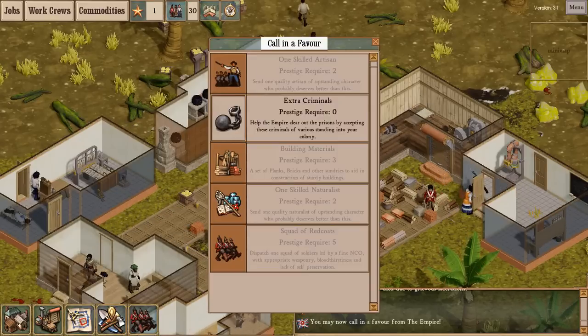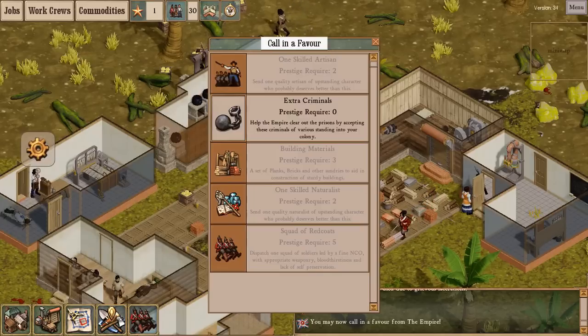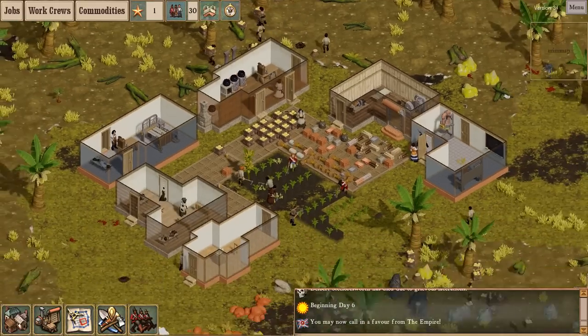I could take more criminals, but I think I'm not going to. I don't need the extra workers — I actually need more overseers.